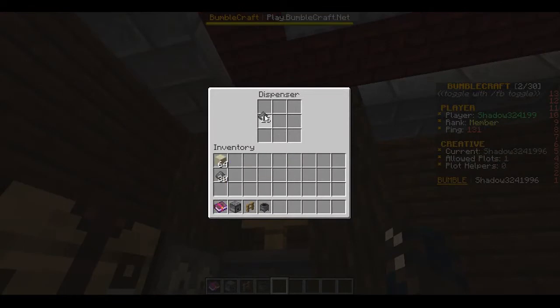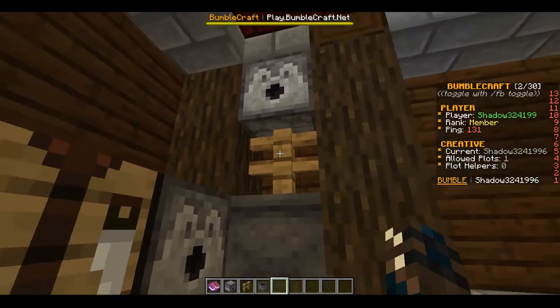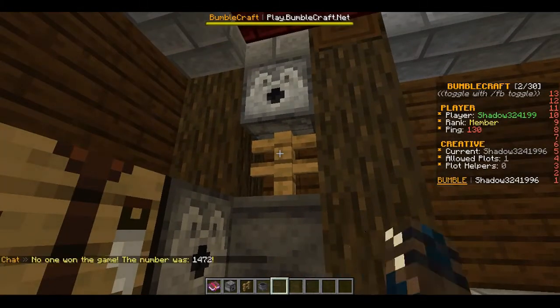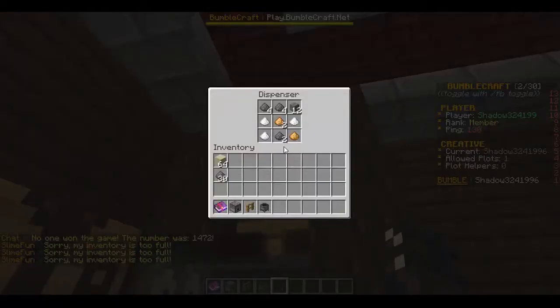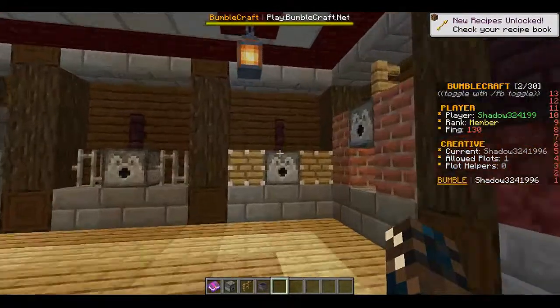First we're going to put sifted ore in, because that's going to be one of the main things you're using — you need a lot of it in Slimefun. Right-click a bunch until it says the inventory is too full, and you can see you get copper, lead, silver, gold, zinc, magnesium, some iron dust, and stone chunks for every piece.